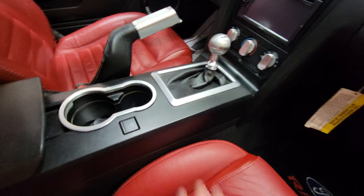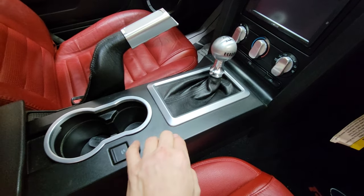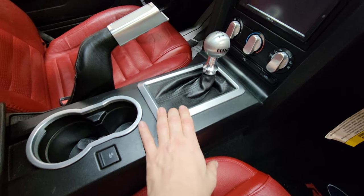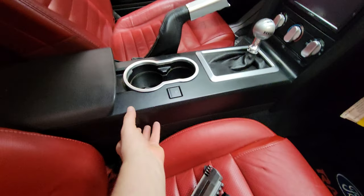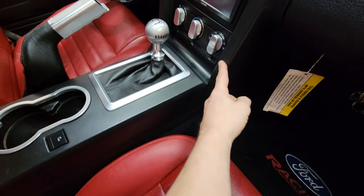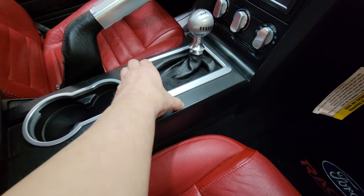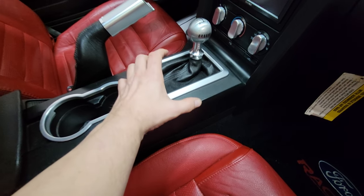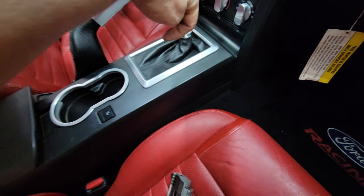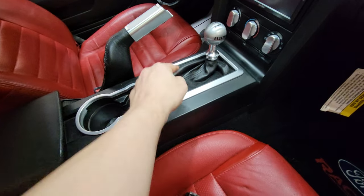Another common failure, not so much in the manuals but in the automatics, is that stupid shifter cover — that organ-looking shifter cover. You have to remove the top part of your center console, then the bottom part. After removing the two sides, you get to the plastic shifter bezel. You can then remove that, take off the shifter — put it in neutral first. There's a bolt on the back; take that off while depressing the button, and you can replace it.